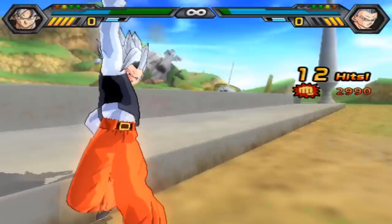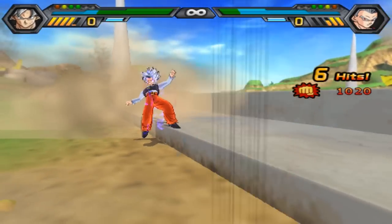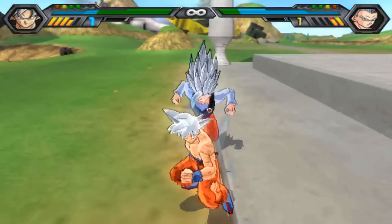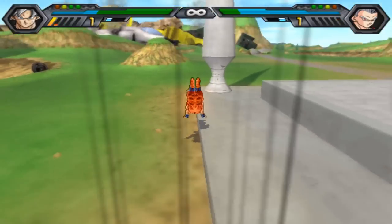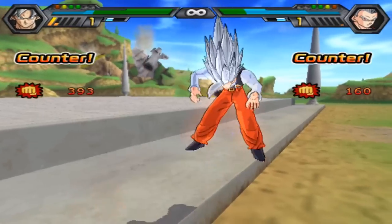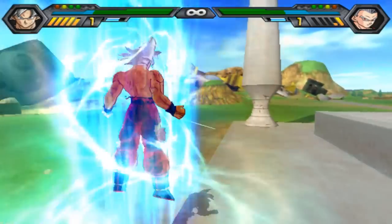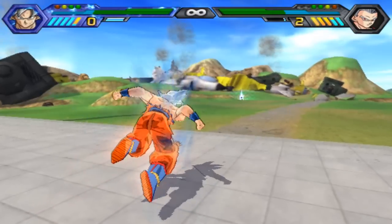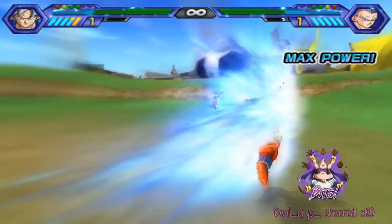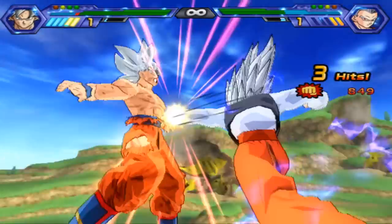A huge combo — almost 3K damage on Goku with just a melee combo. Dashing in, it's countered. We're going to see a huge anime array of fights. Who's going to run out of ki first? It's going to be Gohan — he teleports away to reset the stage. Goku doesn't have that much more ki than him. We're seeing some Dragon Ball Beast. Gohan opting to hide behind a bit of the Cell Games arena.